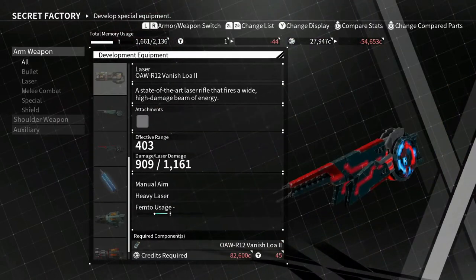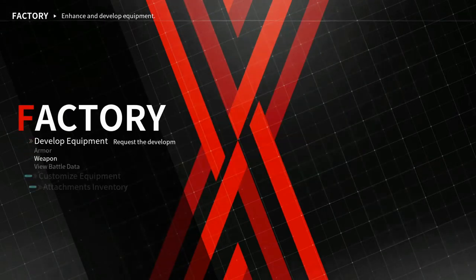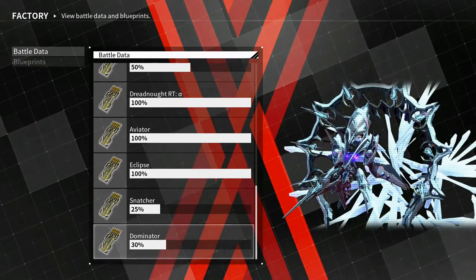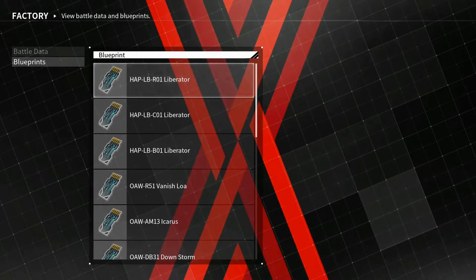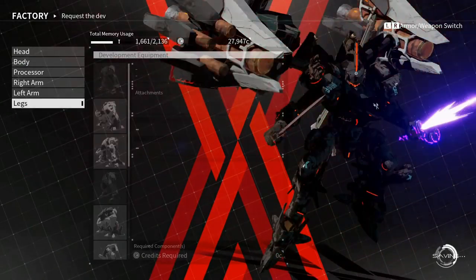I'm in the middle of still collecting a lot of these items. Sometimes they won't pop up in the secret factory, but there are actually items that pop up in the regular factory that will only show up when you find the blueprints. I don't know if it has anything to do with this battle data — I would also try to start completing this, get all these to 100%. The blueprints, I think, are just random drops. I don't think they have anything to do with the battle data, but I even had an armor set that popped up from one of the bosses.